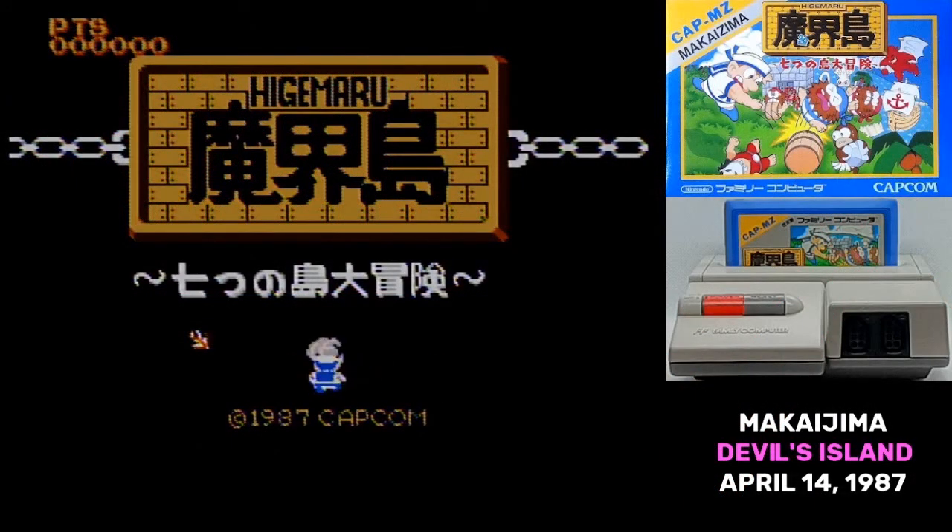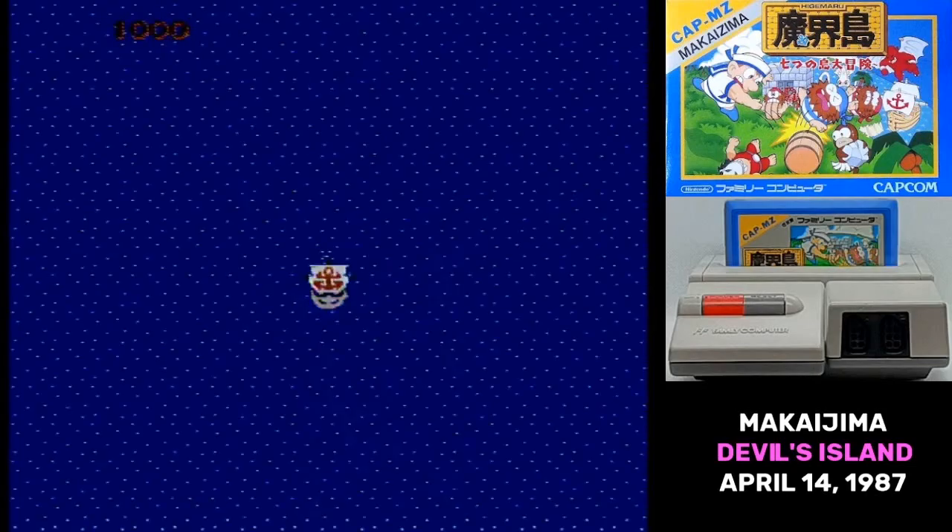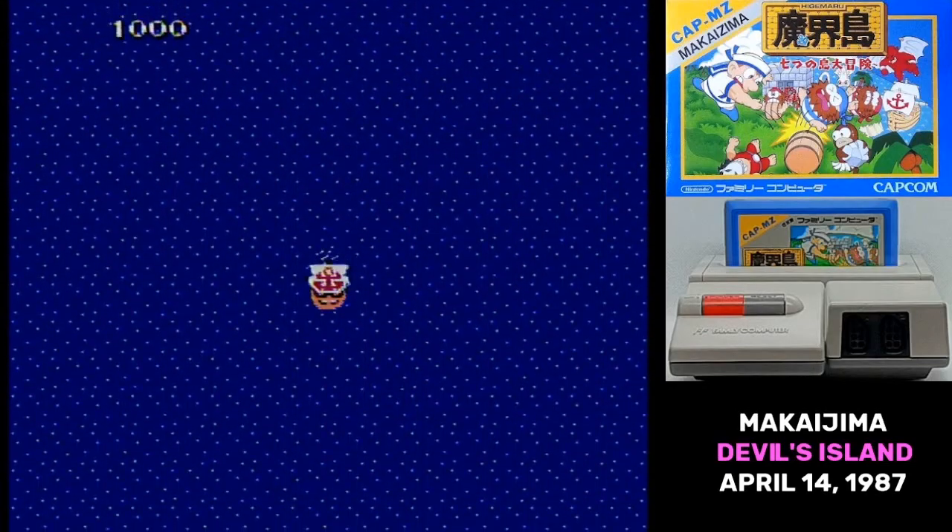The title for this game is often misreported. Because it's in the logo, people often add Higemaru to it, but the official title in Japan is Makaijima Nanatsu no Jima Daibouken, or Devil's Island, Adventure of the Seven Islands.